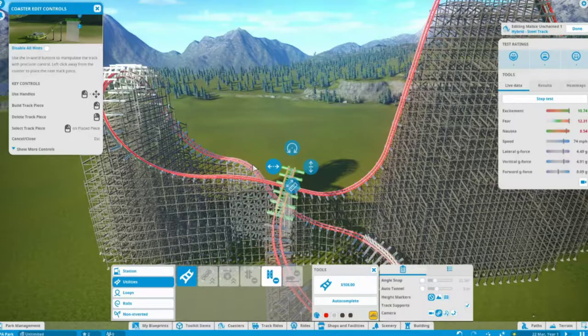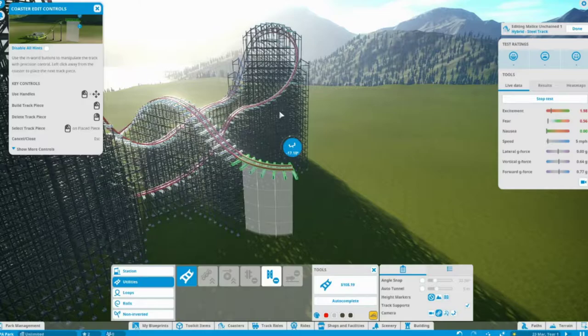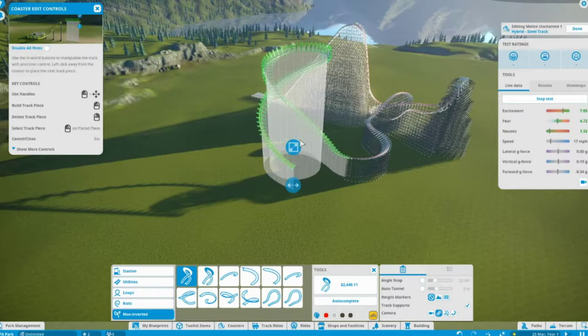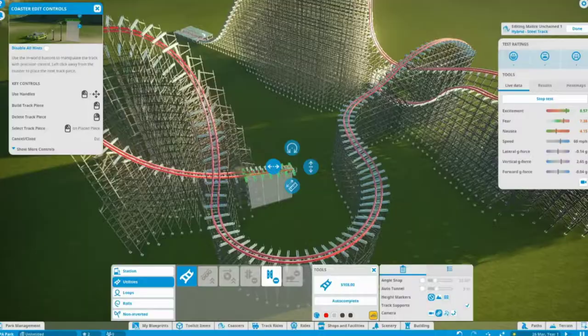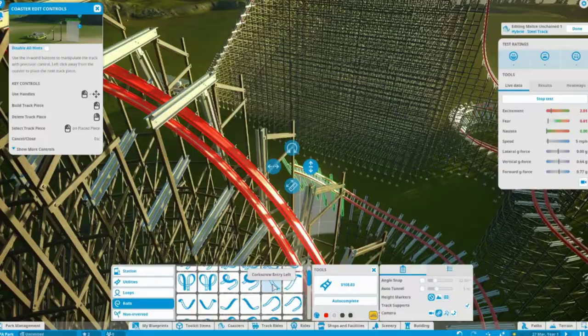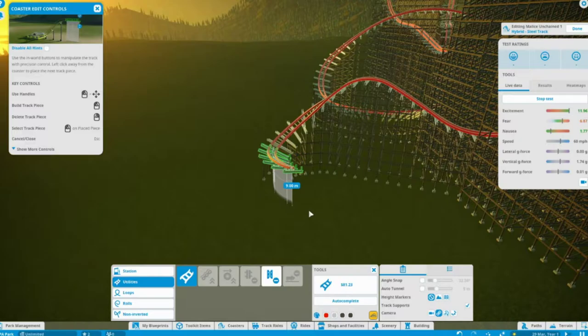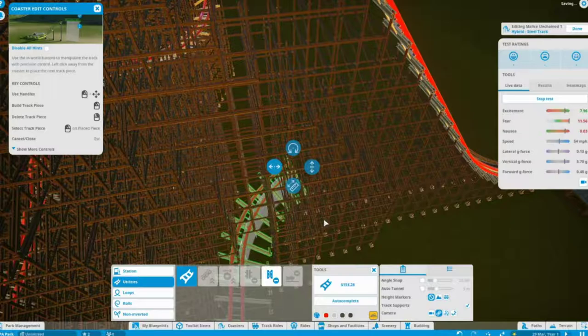As you can see, I've started to build the RMC coaster. I've done a big drop and then you go into a first non-inverted kind of loop, then around the helix and up into the first inversion. This is an RMC so you can add inversions, unlike a wooden coaster. It'll go under the lift hill, around, and then into one more inversion. This is going to be about a 20-minute video.